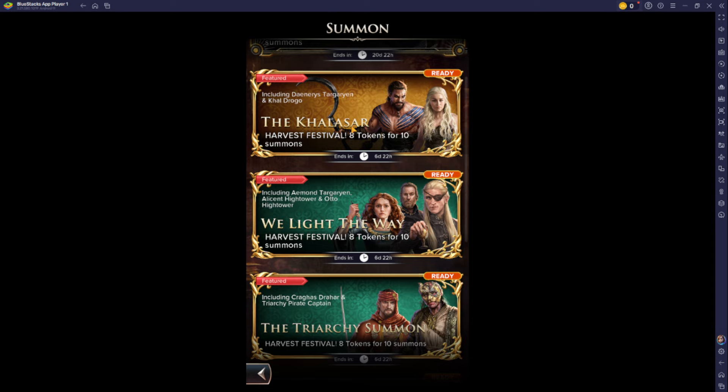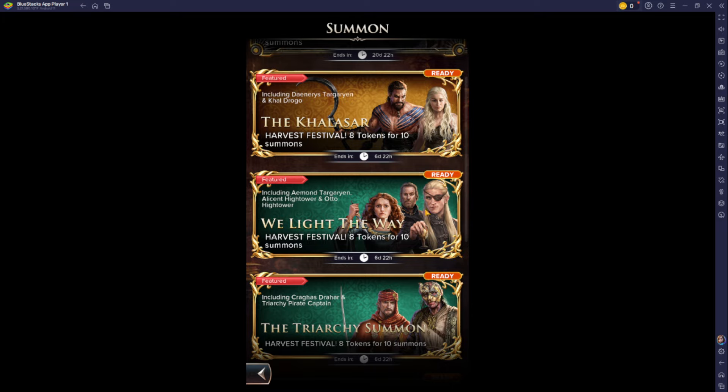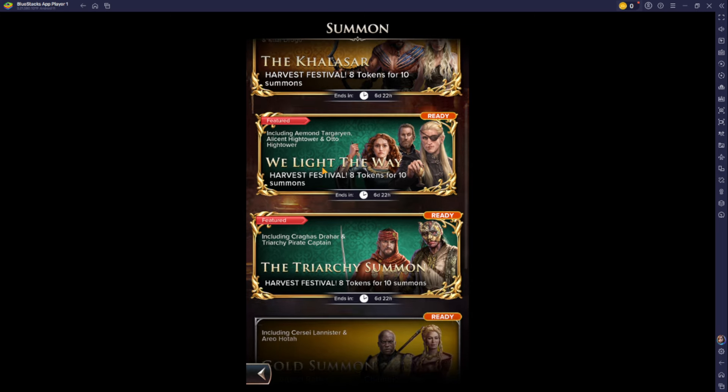So we've got the Kalesar — which is Drogo and Khaleesi, the yellow Daenerys. That's a good one. If you're into the Free Cities team, this is definitely one you may want to consider pulling on. I'm tempted, but my Daenerys and Drogo are kind of far from their next star level, so probably not — I'll just save my tokens. The green team and the birthright mechanic team are here too — Alicent, Otto, and Aemond. I don't really have any of these characters and I don't really like that mechanic, so I can't tell you whether it's worth it. I see some people using them, but not many.